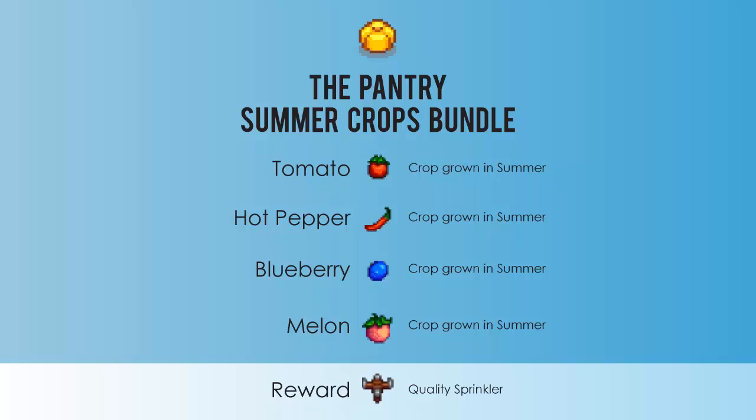The next one is the summer crops bundle. You'll need a tomato, a hot pepper, a blueberry, and a melon. The reward is a quality sprinkler.